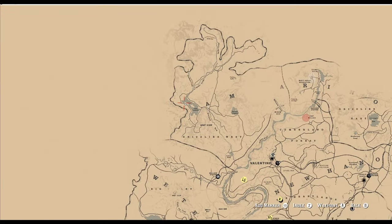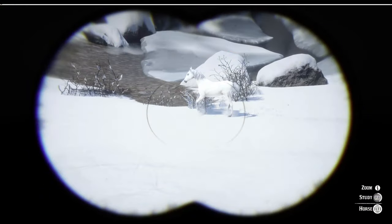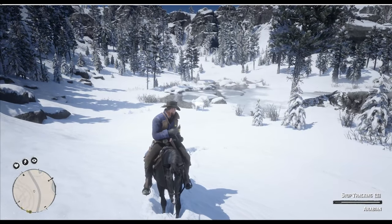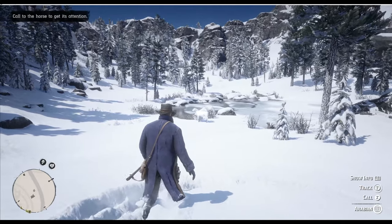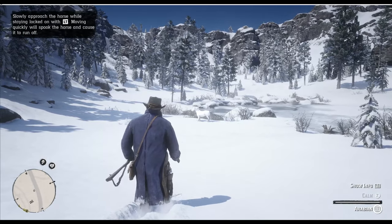The White Arabian can be found west of Lake Isabella. This one is a bit trickier to find as it's white against the snow, so you'll need to be really vigilant. You can approach on foot or try to locate some movement from further away.